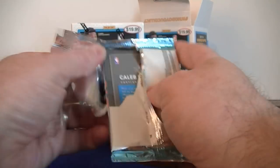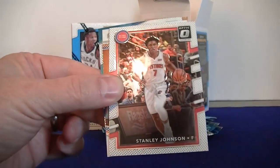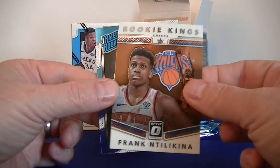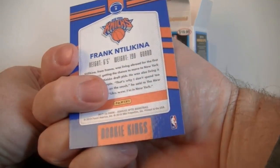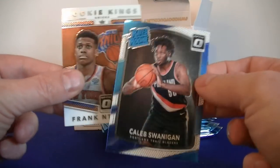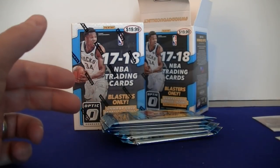Blaster one, pack one. We got Jamal Crawford, Stanley Johnson, Frank Ntilikina Rookie Kings — kind of a cool looking card this year — and Caleb Swanigan, rated rookie base. Two rookies in a pack.